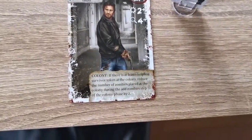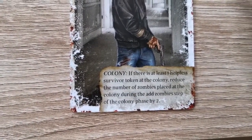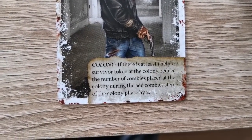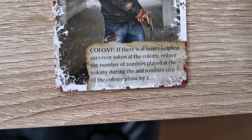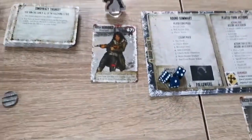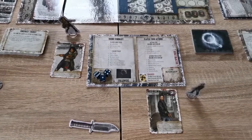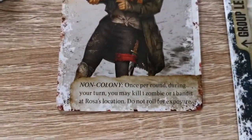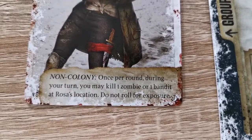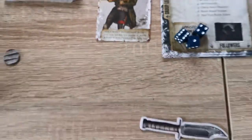My second character is Rocco Polini, a father. His influence is not so good. He's good at attacking and bad at searching. Characters also have special abilities on their sheets. This one is active in the colony: if there is at least one helpless survivor token at the colony, reduce the number of zombies placed during the add zombie step by two. Different characters have different abilities depending on whether they're in the colony or not - for instance, Razer can kill a zombie at any location without rolling for exposure.